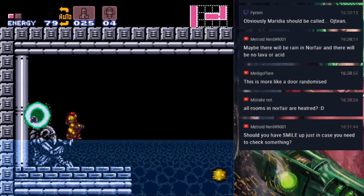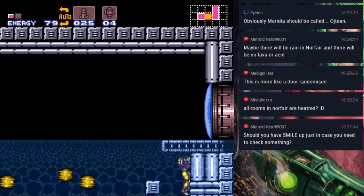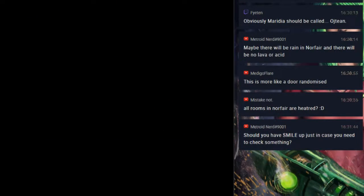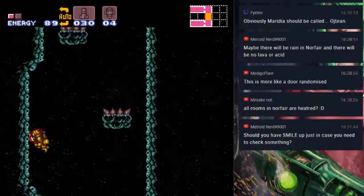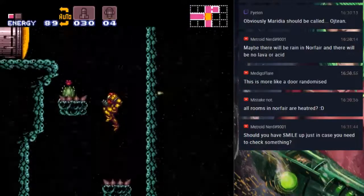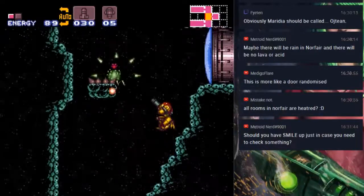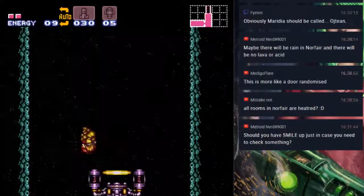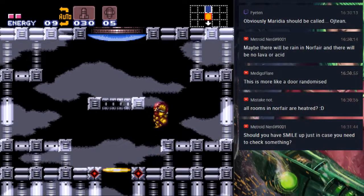Tell me your secrets, room. Usually I get missiles from this room, and one time got the long beam, but it gave me a super. Well, there's no power bombs in that room. Wow, 10 out of 10 — jumping platform too scary, did not land. Power bombs — get in there. I guess I'm going up. Oh hey, still no background in this room.